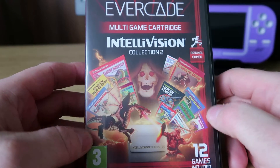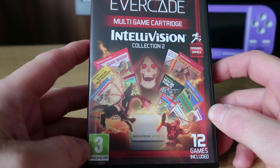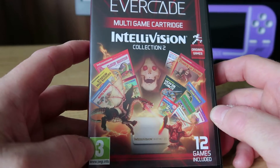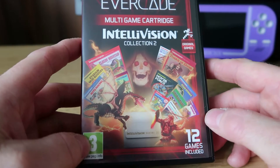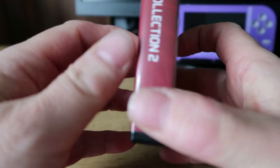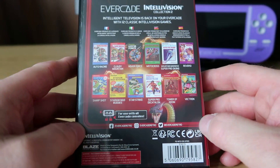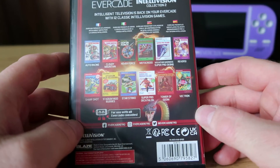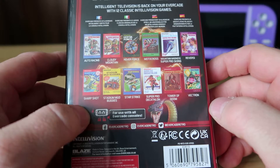Welcome to Crazy Burger. Here we've got the new cart Intellivision Collection 2, delayed a little bit from the end of May to sometime in June. We've got 12 games on the cart, so that's quite good value. Obviously I quite enjoyed the first cart, but I'm not really sure I'm totally excited for a second one, but it does have a few signature games that people are definitely looking out for, such as Tower of Doom and Cloudy Mountain.